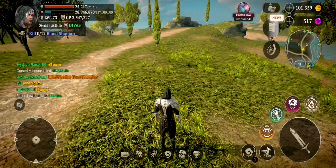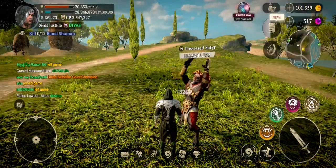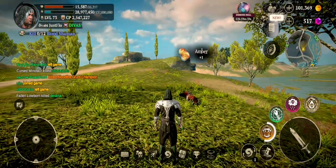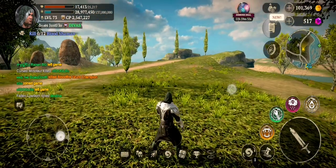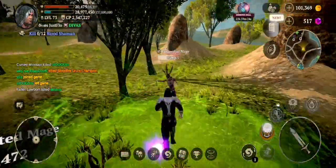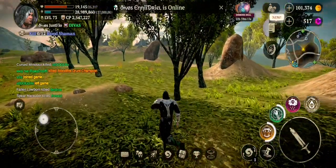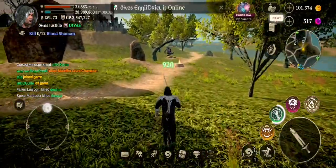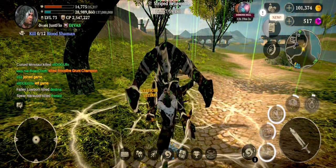Now let's talk about the second build — my actual build — focused on vitality. I put all my points on vitality, as you can see. With a focus on endurance and resilience, this character can withstand heavy blows and outlast opponents in battle. While lacking damage, the vitality build shines in survivability, making you a force for staying power. In a one-on-one fight, you simply have more health.